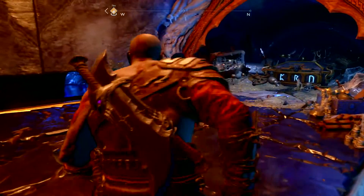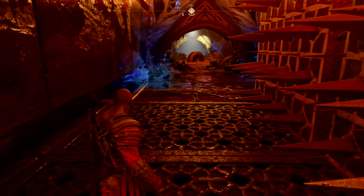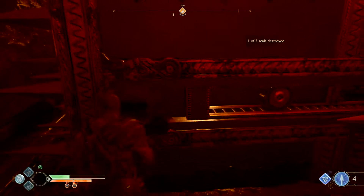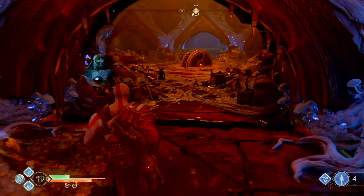There's the chest, but we're going to leave that there for now. On the back side you can see a rune there, so don't summon the axe yet or you'll be squished. We're going to smash that with our fist now, then call the axe back.